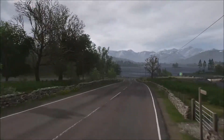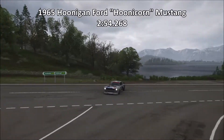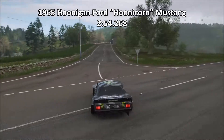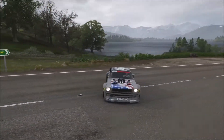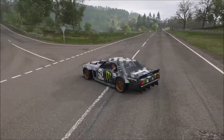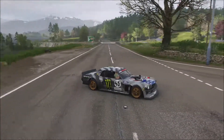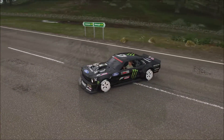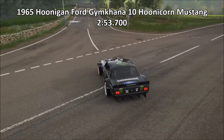So there you have it. The original Hoonicorn did a time of 2 minutes 54.268. Judging by the two lap times, I do find that the original definitely has a lot more straight line speed than the Gymkhana 10 version. As a result of all that speed, it doesn't handle that well. Whereas the Gymkhana 10 Hoonicorn, because it's slightly down on speed, it actually handles the corners a bit better.